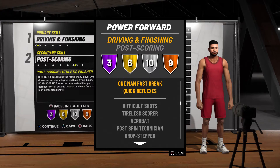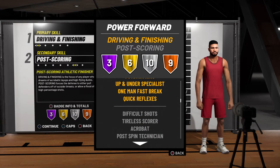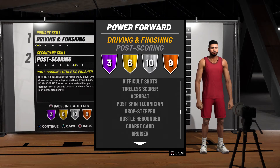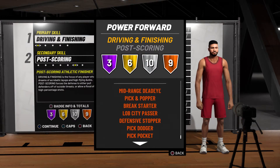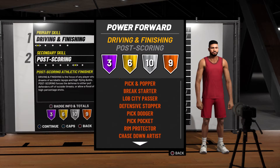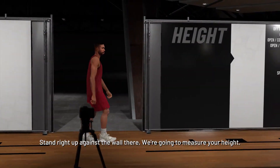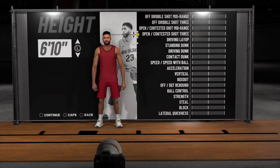You get Difficult Shots Silver on this build — that's the key, it helps with the post fade. Drop Stepper, Hustle Rebounder, Charge Card, Bruiser. I like Hustle Rebounder on gold — this build only has it at bronze. Free Throw Ace Silver, Mid-Range Dead Eye, Pick and Popper, Break Starter, Live City Passer, Defensive Stopper, Pick Dodger, Pick Pocket, and Rim Protector — all bronze. I'm not a fan of that. With the other build you had silver Defensive Stopper; with this one it's bronze. The other build makes you a better defender and rebounder, and better in the paint because you got Putback King in the Hall of Fame.